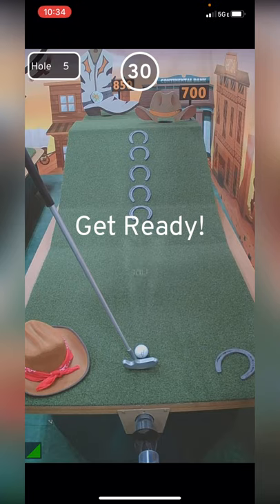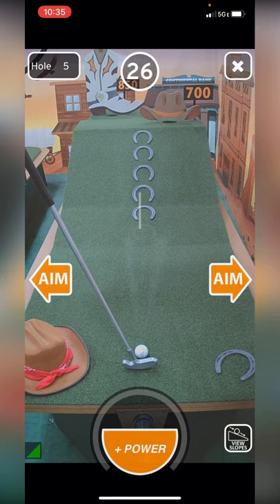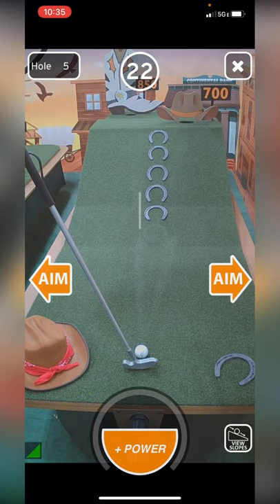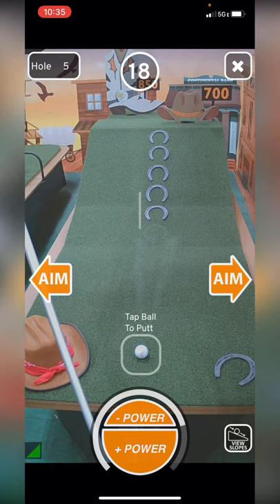They removed the hat and added decorations and the block, but they also removed a horseshoe because it's down here to the right. So actually we're just going to gun it — I think we can just go straight for it and see what happens.